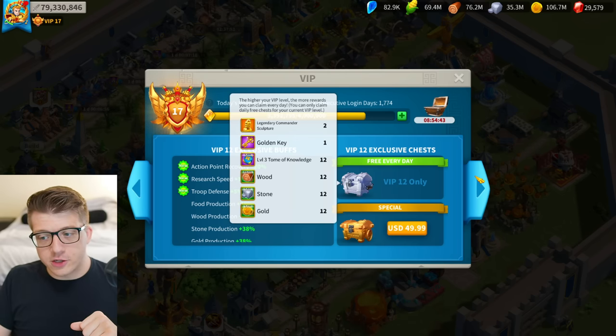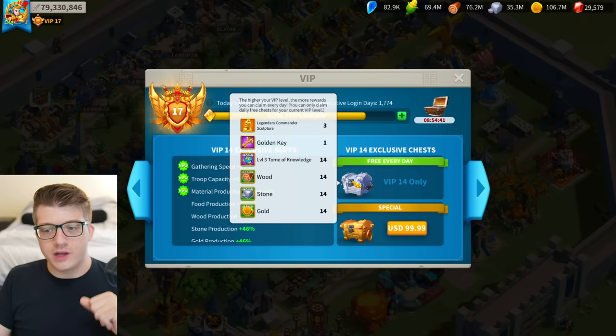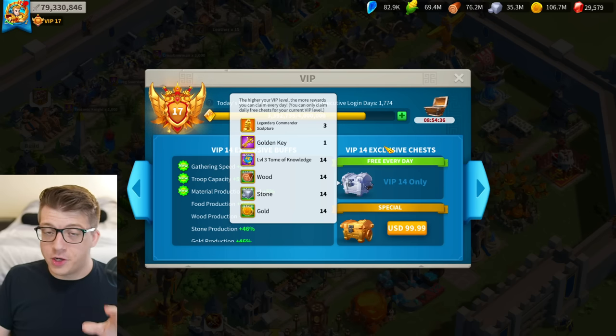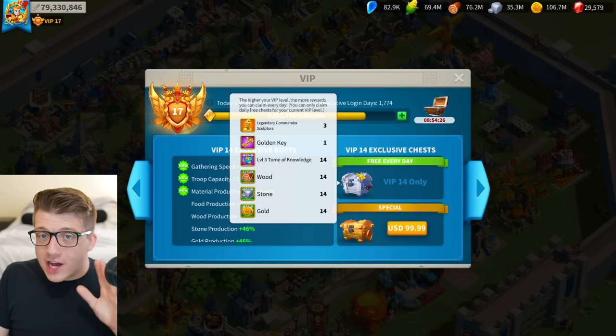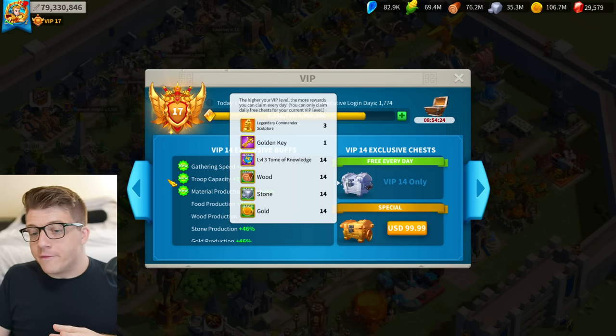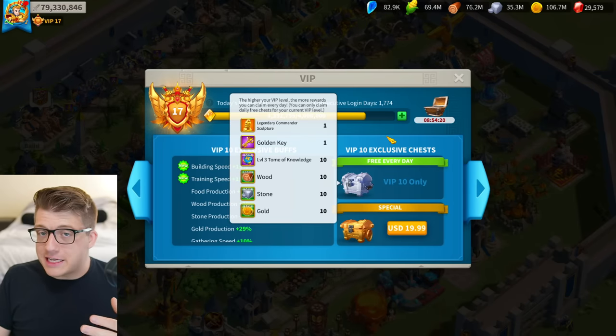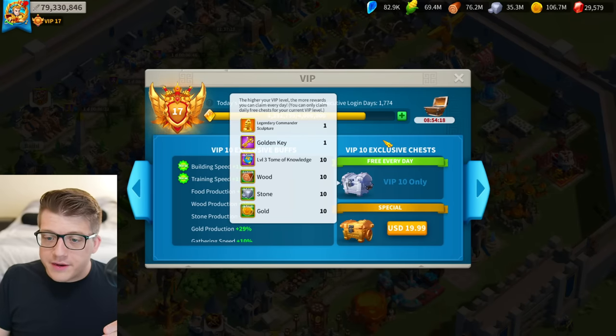Beyond VIP 10, VIP 12 gets you two legendary commander sculptures a day and VIP 14 gets you three per day. Getting to VIP 14 is not an early game achievement — it literally takes hundreds of thousands of gems — but focusing on getting as close to VIP 10 as possible is very, very important.